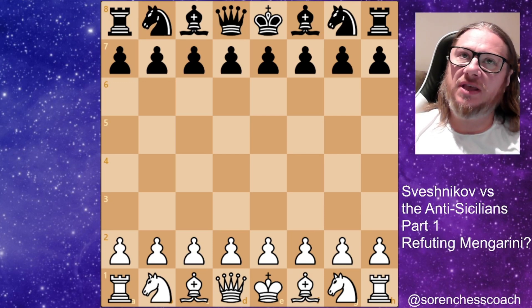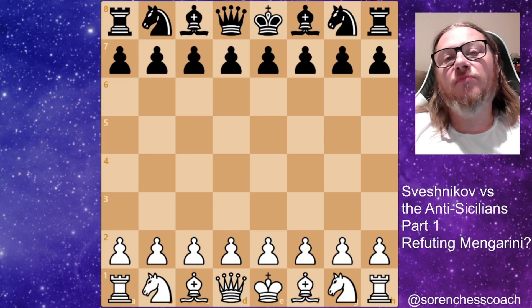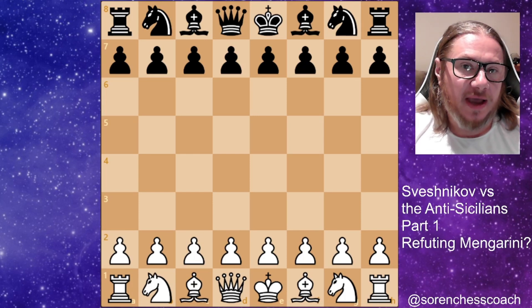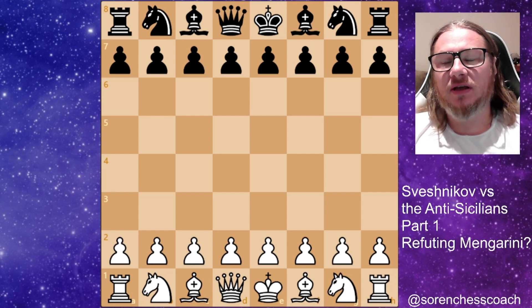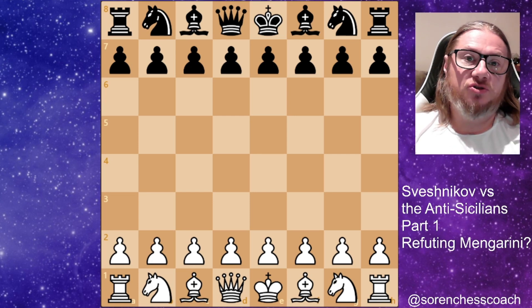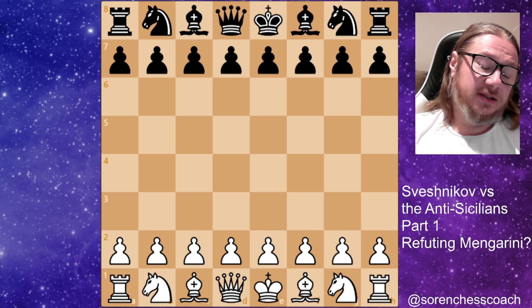We're going to look at something that we may call a refutation of the Mangarini — the so-called delayed wing gambit that white can employ against black here. The basis for what I'm going to tell you is a book, a study written by Grandmaster Evgeny Sveshnikov, who was the trainer of the former World Chess champion Anatoly Karpov. So he is an authority in the Sicilian.